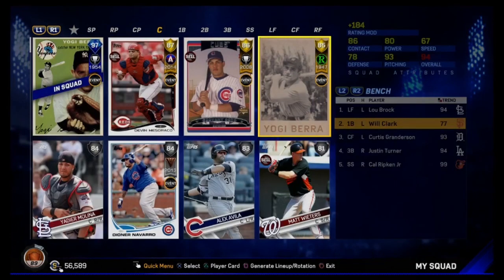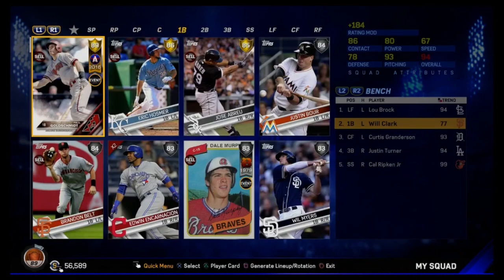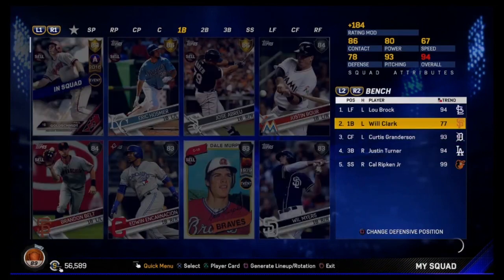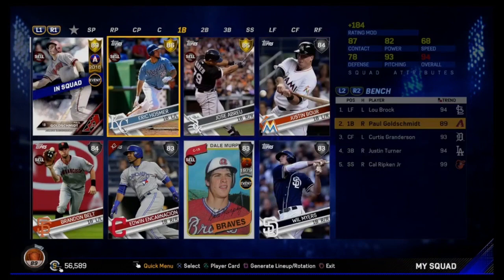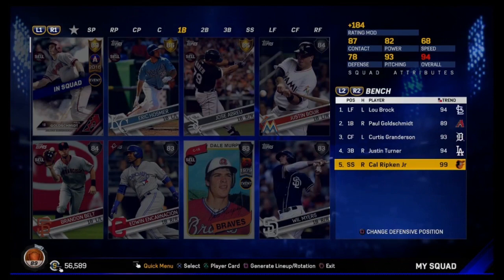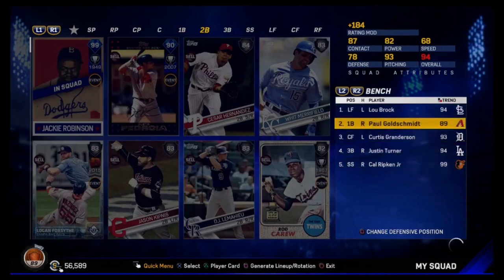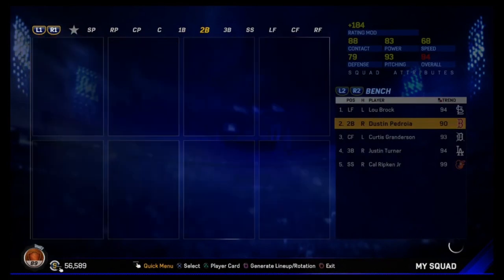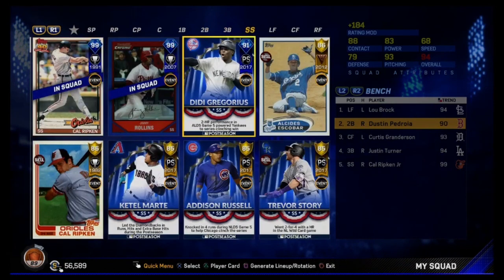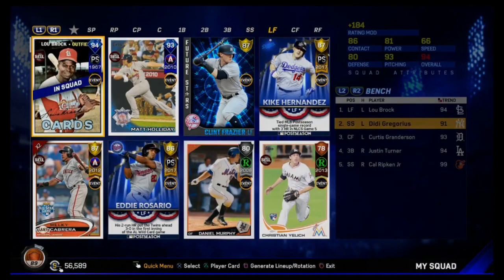Miggy at first, Stanton in right batting fourth, Brooks Robinson batting fifth — I might move him down and have Reggie Jackson bat fifth, Jackie Robinson seventh, Yogi Berra eighth. That's going to be Joe Mauer very soon. Pitcher spot batting ninth. Let's take out Will Clark and put in Goldschmidt — that might make us 95. Still 94, but we've got Granderson, Justin Turner, and Cody Bellinger Jr. on the bench, and we're sitting at 56,000 stubs.